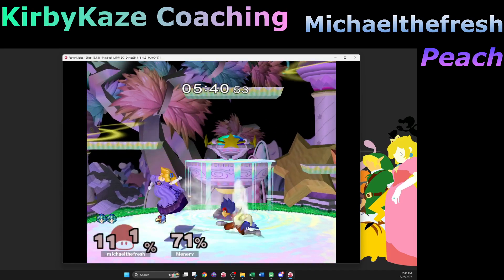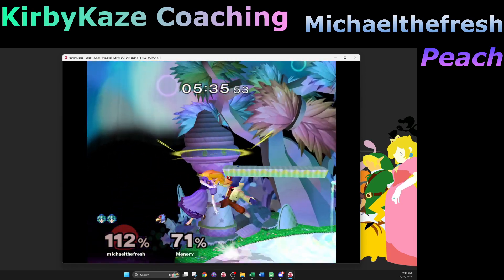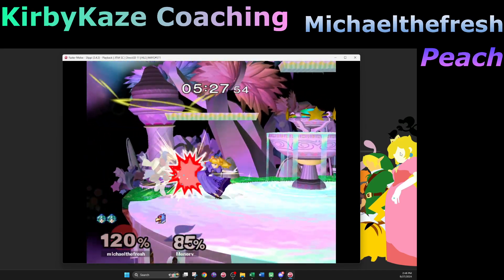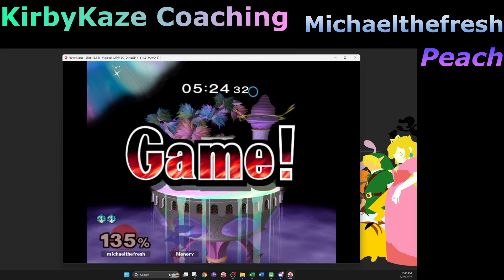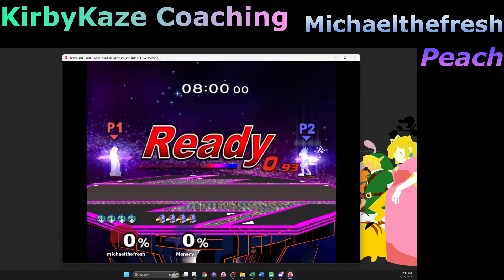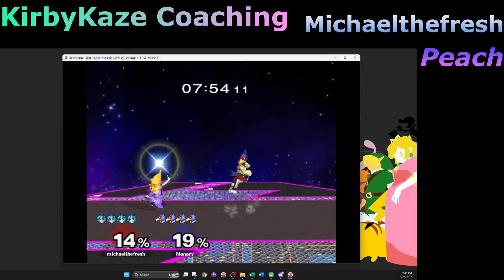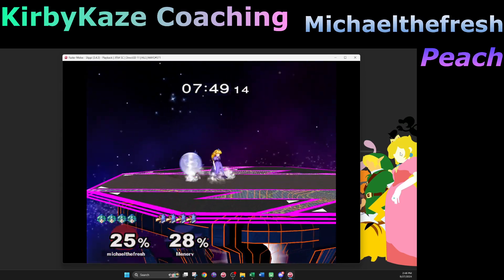Is it worth it to down air edge guard there versus going for the ledge grab, given how slow Peach is? The down air is pretty consistent if you have the placement. I sometimes worry they'll burn me — but it's entirely based on where you place the down air. You're not putting it over the edge; it's based on where you place it along the slanted side of the stage, kind of at the lip.